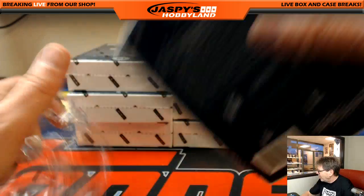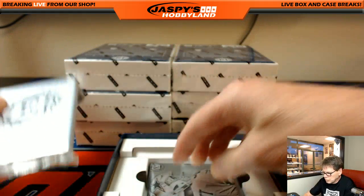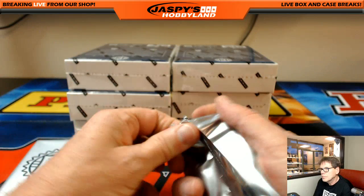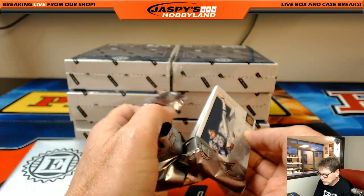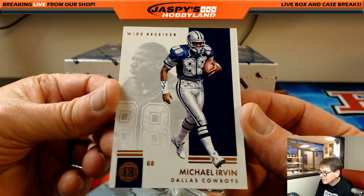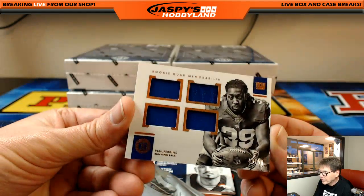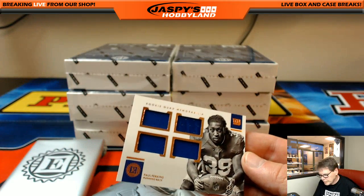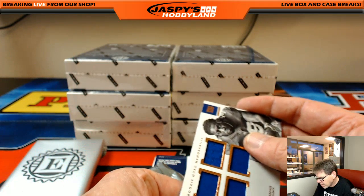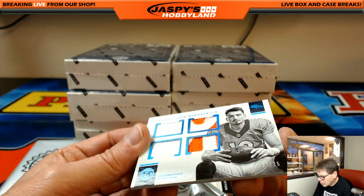Zeke 9.5 auto — what a beautiful card. First up, Michael Irvin, another hit for Ken. Paul Perkins, 49 out of 49, for the New York football Giants — that's Christopher Dean. Paxton Lynch, what a nice patch, quad, 19 out of 25.